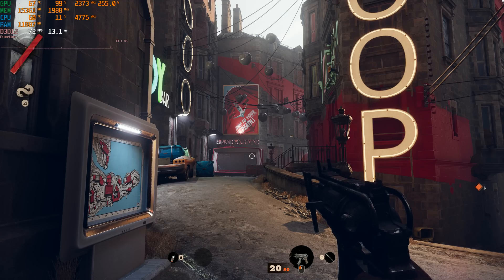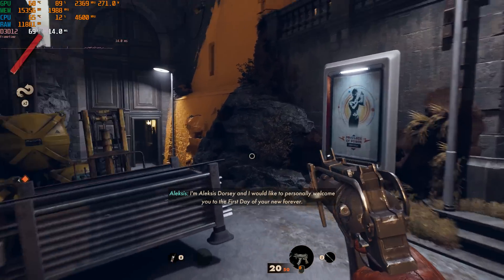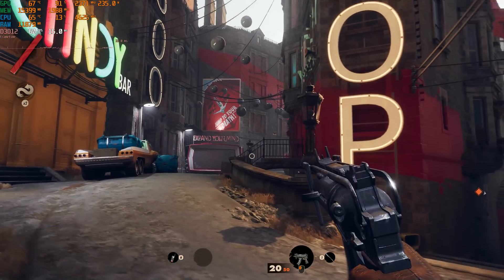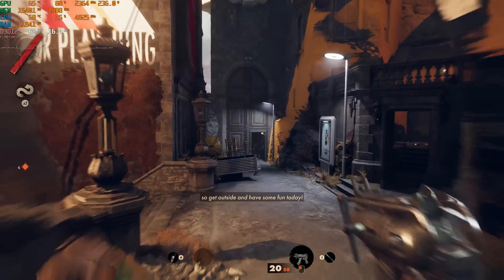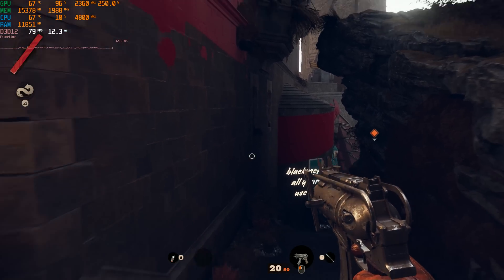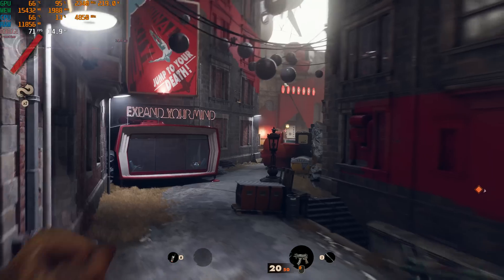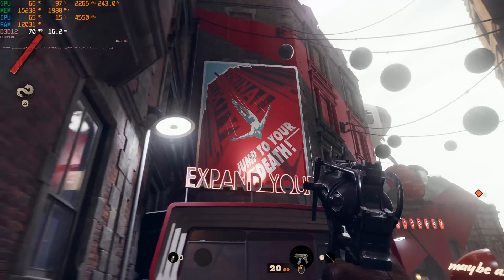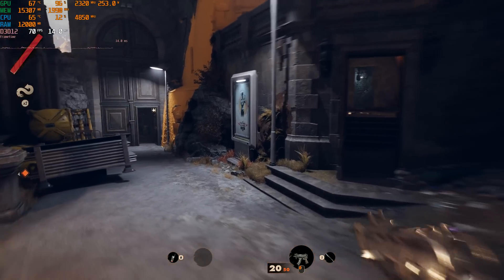I'm sure it'll go down in certain scenes, but as far as a standing still image here, this looks to my eye just as good as the native image. Moving around — yeah, I think it looks great. So you want some 4K with ray tracing on your 6800 XT? Looks like FSR 2.0 is going to help out.